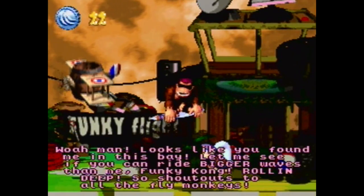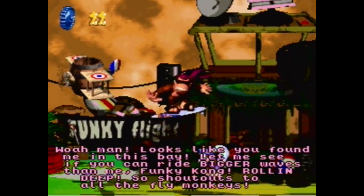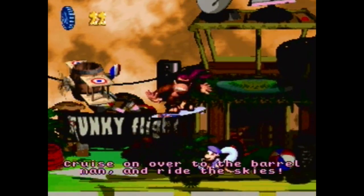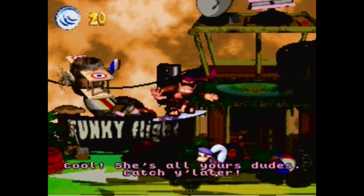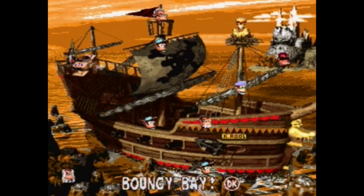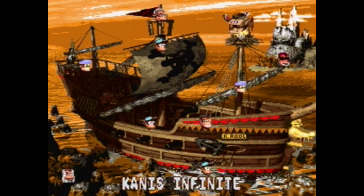Now we're gonna stop by Funky's Flight 2 to see if he has any modified text. He says: 'Looks like you found me in this bay — let me see if you can ride bigger waves than me, Funky Kong. Rolling deep, so shoutouts to all the fly monkeys.' And it still costs two coins, but once you pay the first time, you never have to pay again. And there you go — Shipwreck Shore, all the bonus games, all the DK coins. We've flown all the way back, and we're gonna do Krow's boss fight — Canis Infinite. Interesting.